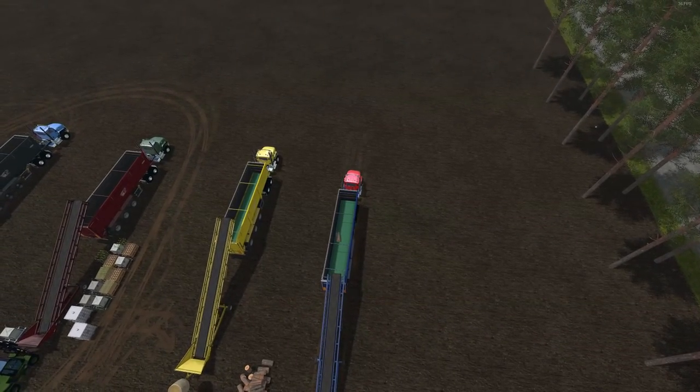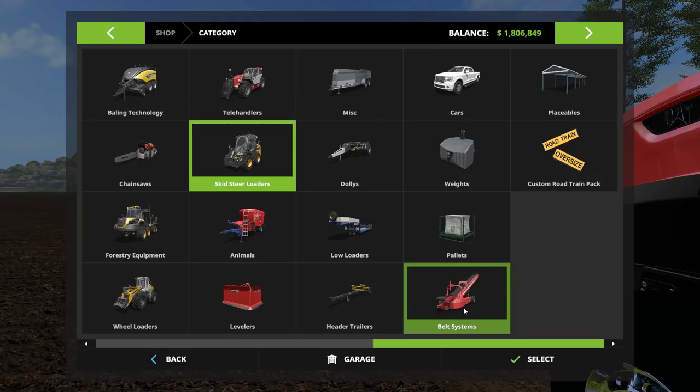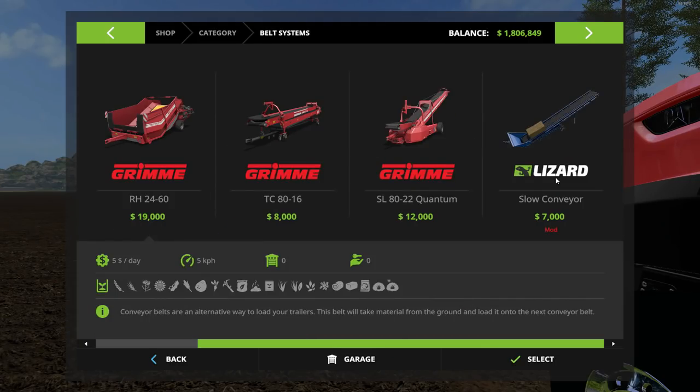So before I get too far ahead of myself, let's go over the shop and take a look at where to find it. It's going to be under your belt systems — there it is at the end. It can load all these different materials, and I've got a multitude of different things I'm going to be testing. It's $7,000 in the shop with a $5 a day maintenance fee.